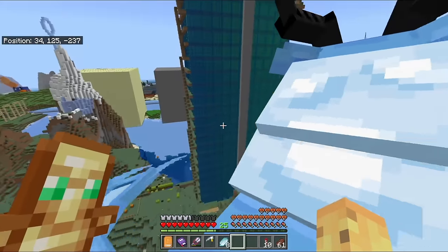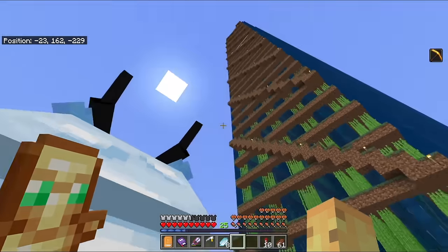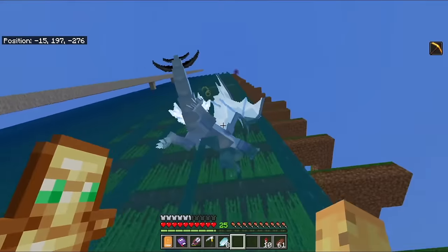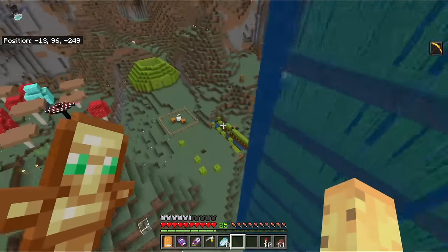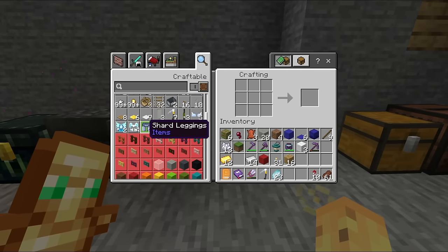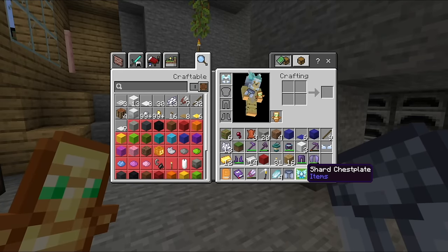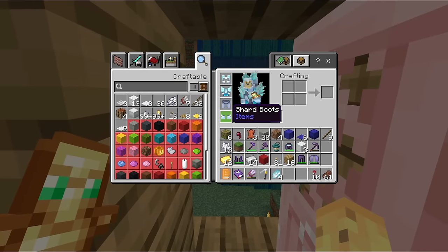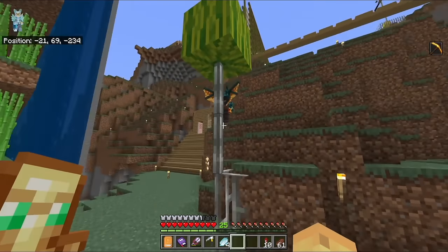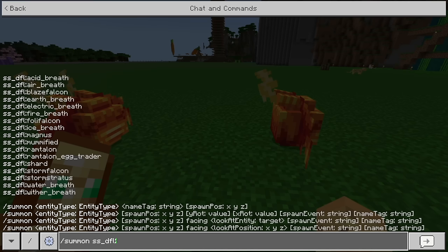Some might cynically say Mojang loses incentive to make cool features, but I'd argue it means Mojang can focus on actual vanilla features without worrying about the most popular ideas. Playing around with dragons for a few minutes is really fun, and maybe long-term this is exactly what your world needs. Minecraft sometimes suffers from too much content rather than too little, so this might actually be the right approach.